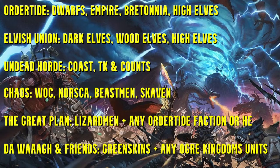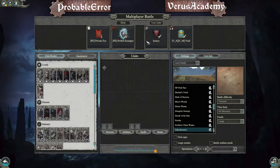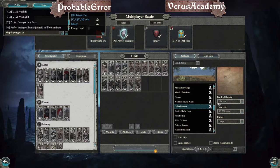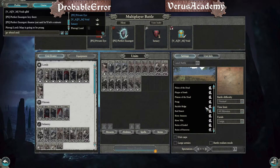This looks like it's going to be a Chaos Alliance facing off against an Undead Alliance — some very very good undead mains here. The teams are Private Eye and Perfect Escargot facing off against Lunacy and Void Laws. These are two players we've often seen in grand finals. Map is going to be the Prog.